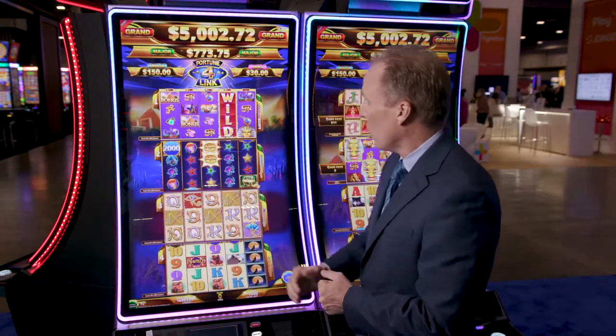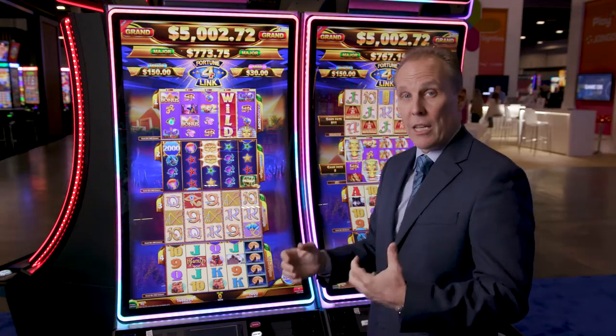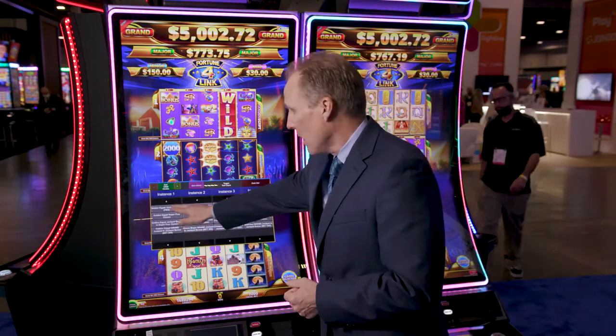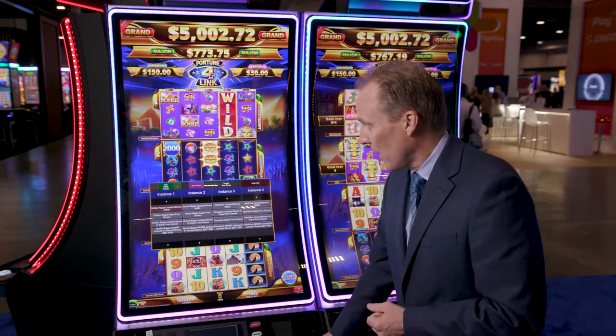In addition to the layout, we have four jackpots on top. The way to win one of these jackpots is to get into the hold and spin jackpot feature. To trigger that, you need to get three money balls on one of these games, and that takes you into the hold and spin jackpot feature — let me show you how that works.